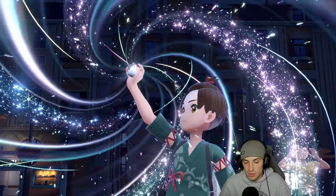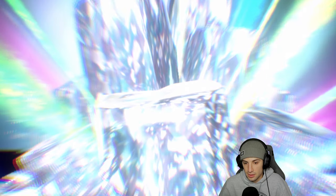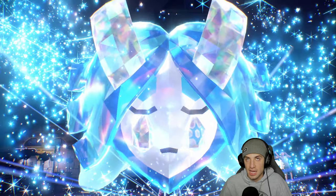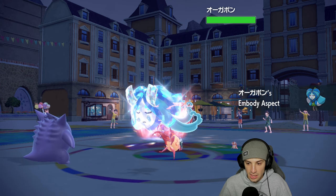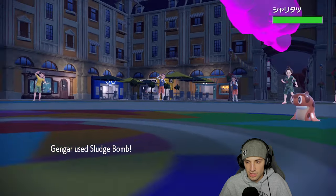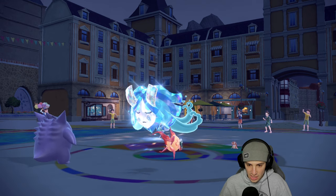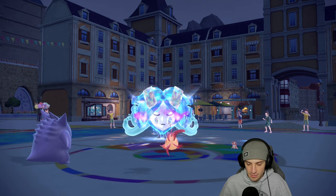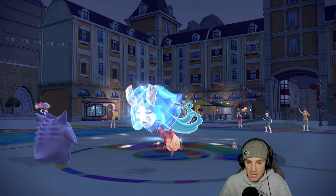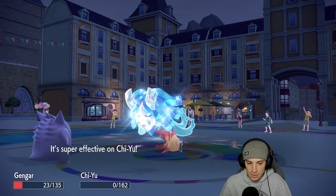I'm gonna go Sludge Bomb into the Tatsugiri slot and burn Ogrepon since it's physically attacking — it might Spiky Shield though. It'll also put on the mask, right? The Sludge Bomb was good to slide into the other slot. He puts on the mask, gets the special defense boost. I've got Rillaboom in the back to deal with that. If I can get rid of Tatsugiri that'd be beautiful. Gengar goes first — Sludge Bomb hitting hard, leaving Tatsugiri on one HP. Of course it's sashing.